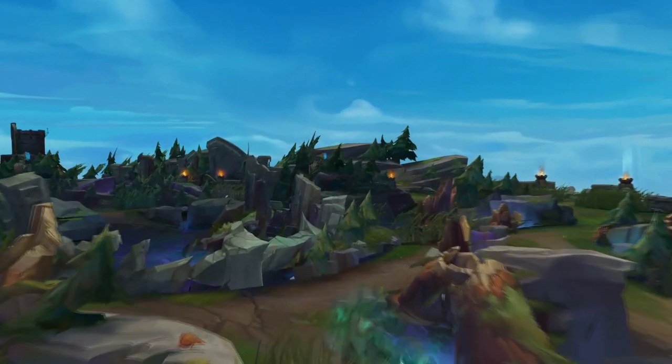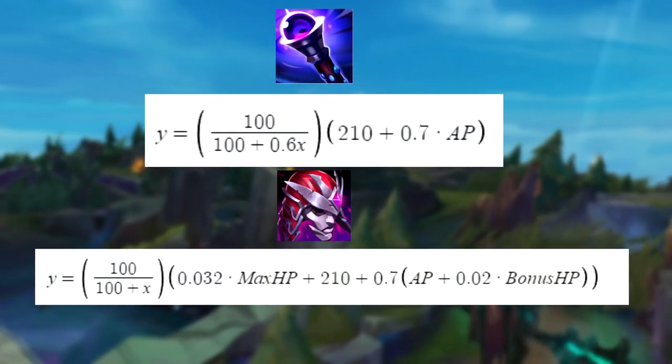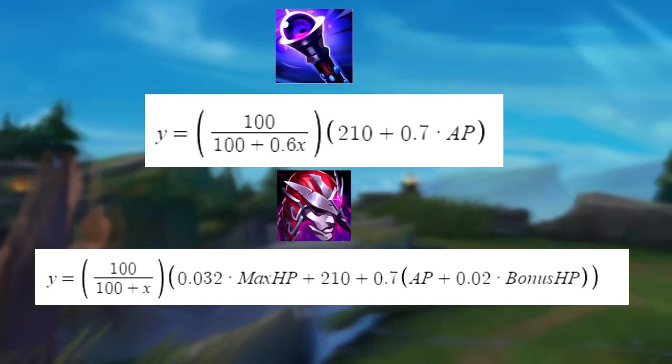Here are the two model equations I'll be using to test the damages. The top one represents the void staff equation and the bottom one represents Demonic Embrace. Whenever I introduce Leandris, I'll manipulate these equations accordingly.